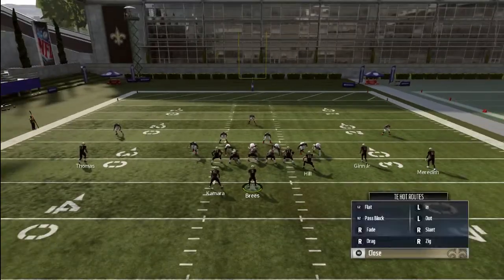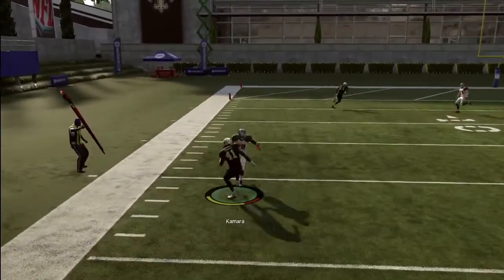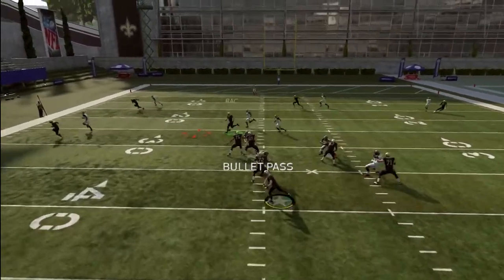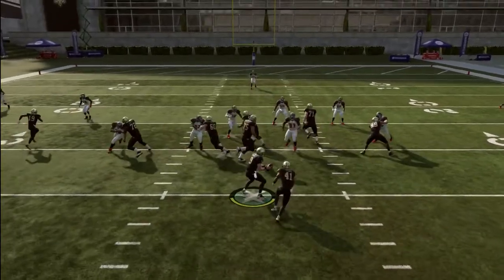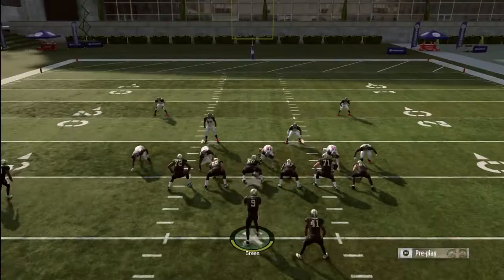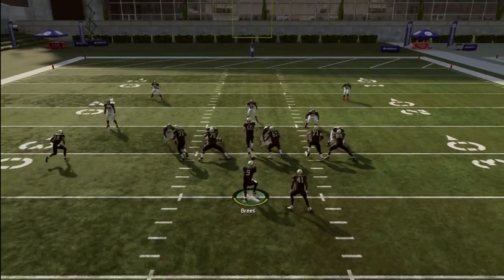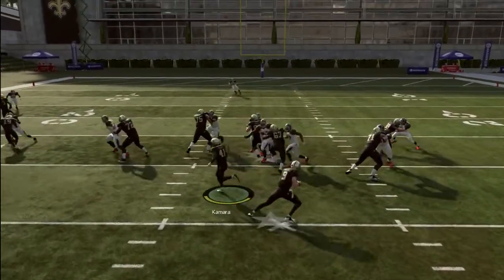You need to be wary of one-on-one coverage on press man. If they have one high safety and you have a faster receiver than the corner guarding you, this game is similar to Madden 17 and previous games where you can burn your corner pretty easily if there's a speed threshold difference. So be watching out for that. It won't come in handy too often, but it's something to keep in mind.